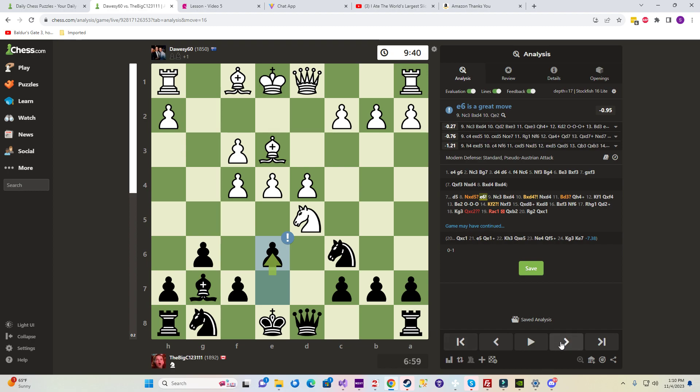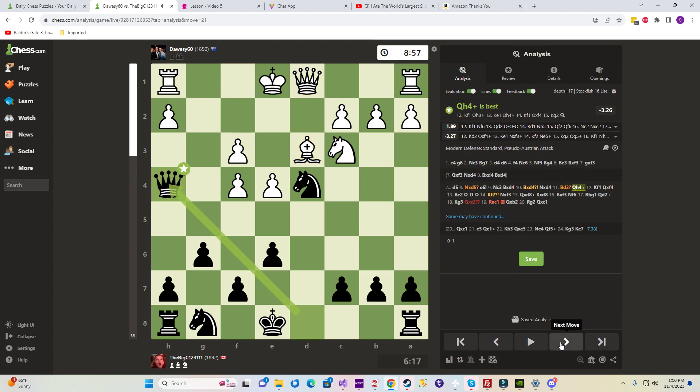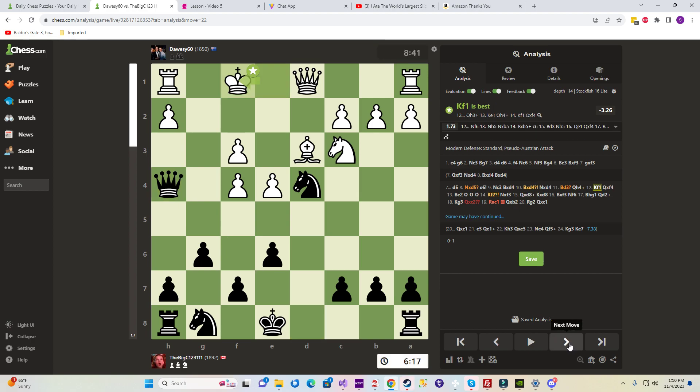E6 kicking him, take, take, take — now this is always a good one when you mess up their pawn structure. They can't go G3, so he's hit pretty good.